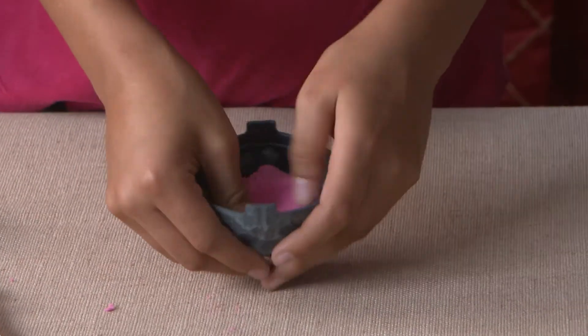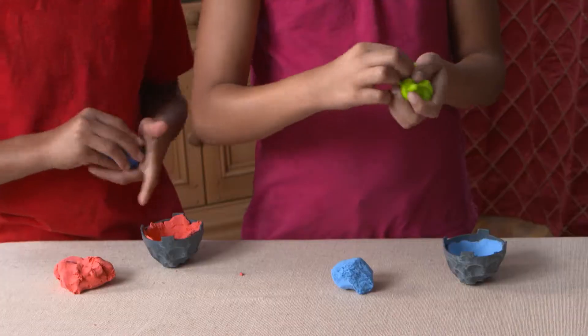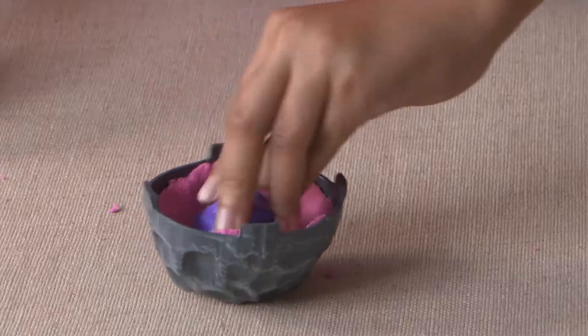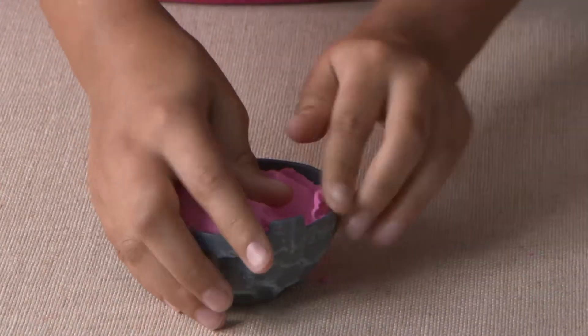First, fill your meteor cap with a thin layer of Mad Matter. Then, wrap and twist your monster and put it in the meteor. Finally, cover the monster with the rest of the Mad Matter.